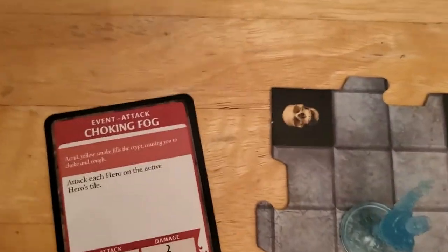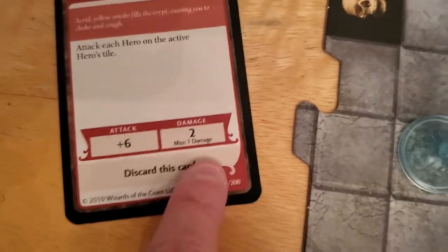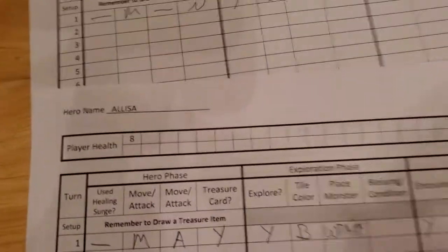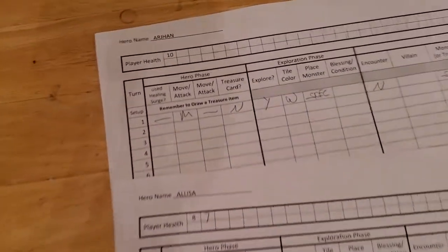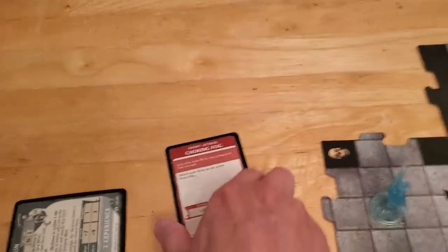The encounter is Choking Fog — attack each hero on the active hero's tile. Alyssa rolls — 5 plus 6 is 11, which doesn't hit her armor class of 15. But because of the missed-damage rule, she still takes 1 damage, going down to 7. The Choking Fog then attacks Arjun — rolls a 15, so 15 plus 6 is 21, more than enough to beat his armor class. He takes 2 damage, going from 10 to 8. We discard the Choking Fog.